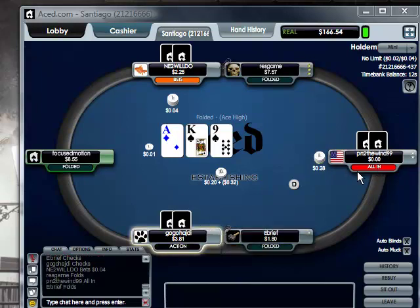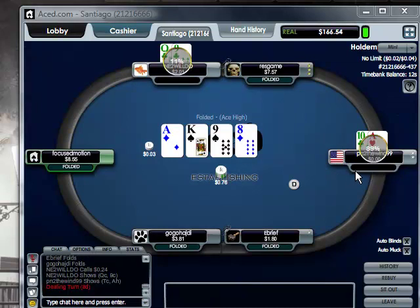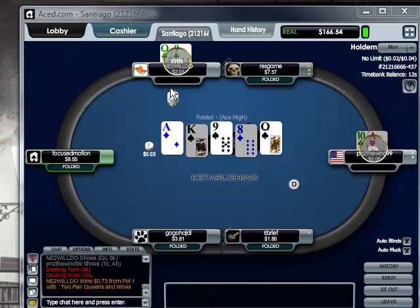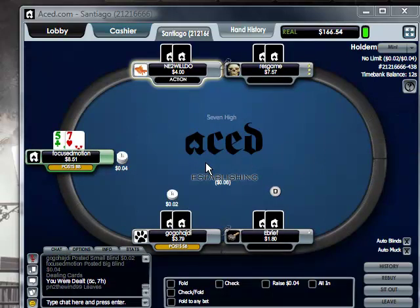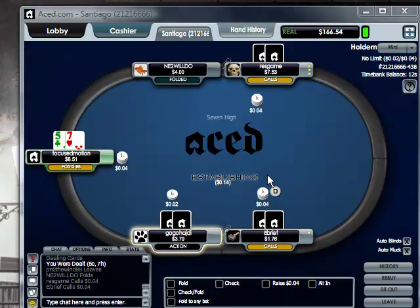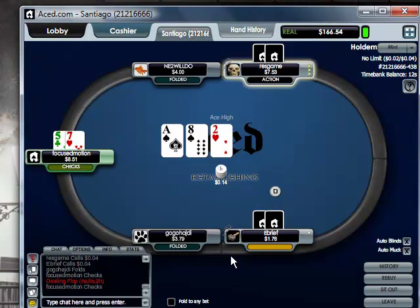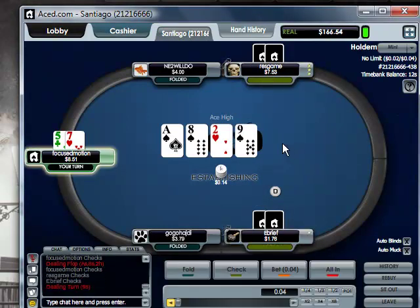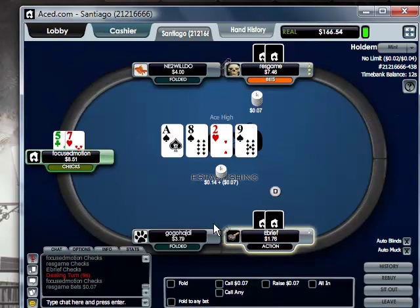Over here is a short stack — keep note of this guy, PN2, win 99. He's been short stack for a long time and he's doing what any short stacker should do, which is push or fold. Unfortunately he gets sucked out. But again, if you're short stacking, you're giving opponents the right odds to call. They're not going to be afraid you might bet more because you only have a certain amount. Once they call your bet on the flop, that's pretty much all they have to worry about.